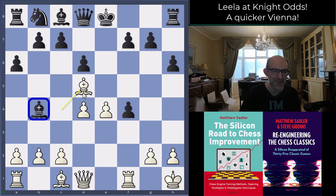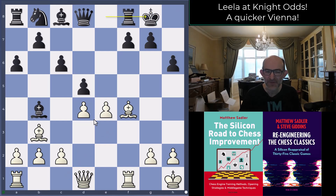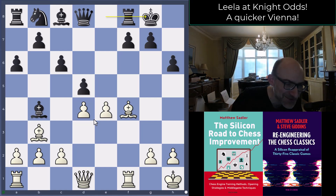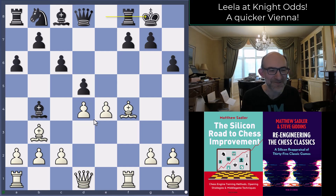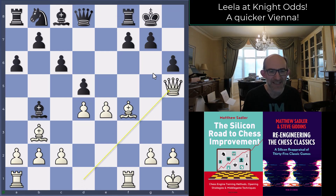After c6, Bishop b3, and d5 - the engines mostly agree with that, trying to block out the Bishop on b3. Bishop takes f4 played, and now castles kingside. This is not a move the engines want to play - they consider it minus 2.61. They're looking for Bishop e6 first, some more development before committing the king to the kingside, because the problem after castles is that Leela plays Queen h5 and straight away we're looking at Bishop takes h6 sacrifices.